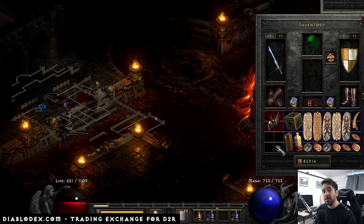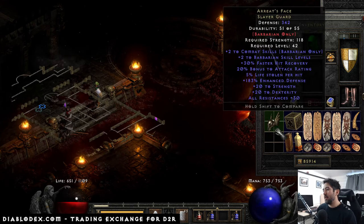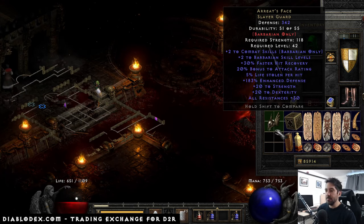You have killed Mephisto, you've gotten some items, but it turns out they're items you don't even need. I just killed him and I've gotten this Ariat's Face — it's a barbarian item. I'm not playing barbarian, I need to get rid of it. How do I do so?